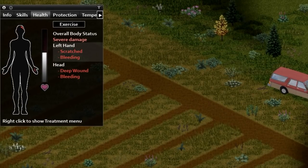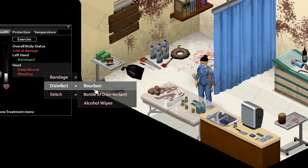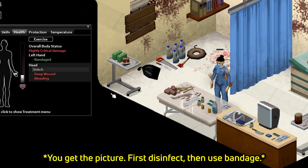If you get a deep wound, you're going to need stitches fast. First, disinfect the injury, then stitch the wound, and finally use a bandage.